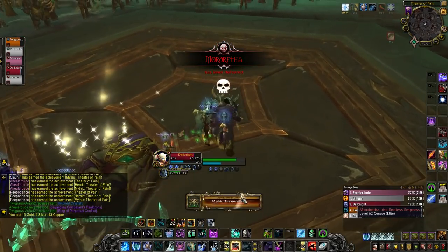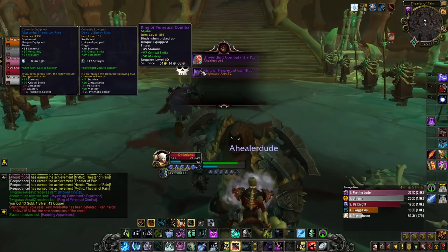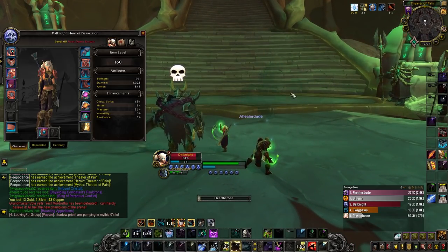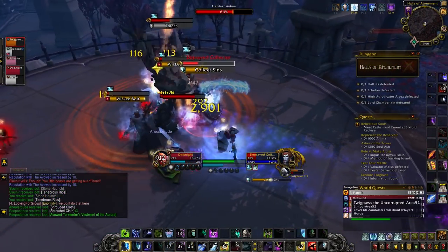I have run these dungeons on three alts now and I feel like I know them like the back of my hand. The mechanics for these eight dungeons are not the craziest that I've ever seen. I feel like some of them are a step up from the BFA dungeons, but anyway let's get into this guide. The first dungeon is known as Halls of Atonement.